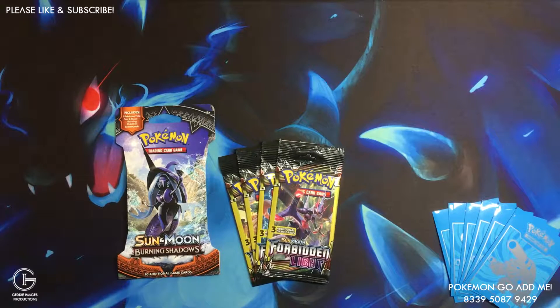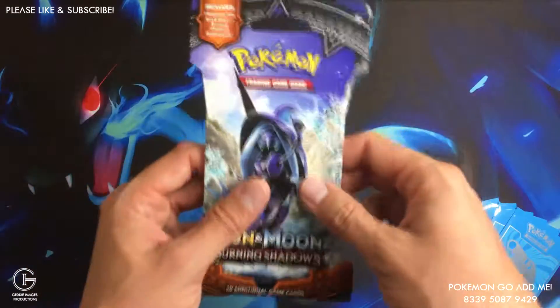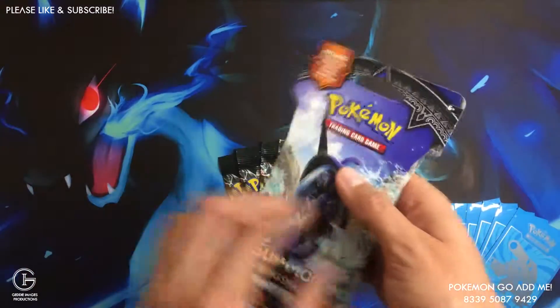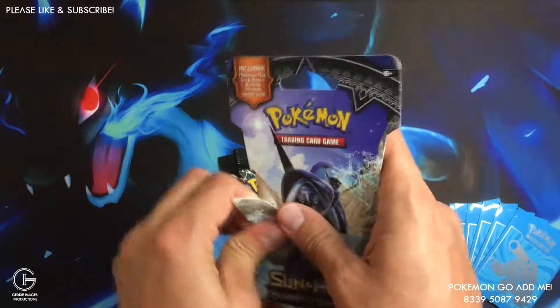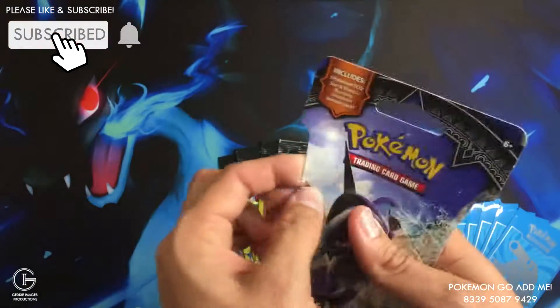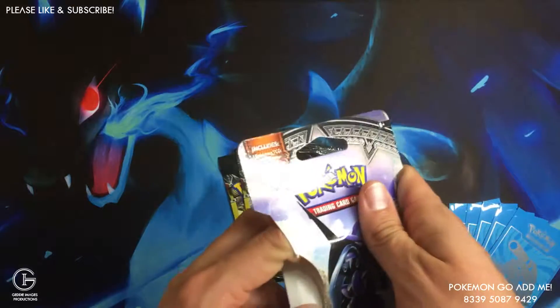Hey everybody, how's everybody doing today on this Tuesday? I'm back with Burning Shadows and four mini packs from Forbidden Light from Dollar General. Hope you like the Geek Out Industries opening we did yesterday. We're only like two subscribers away from our 200 subscriber giveaway, so if anybody wants to subscribe, please do — let your friends know and check out that giveaway right here.